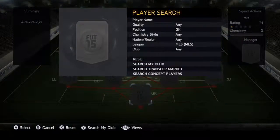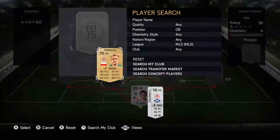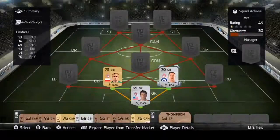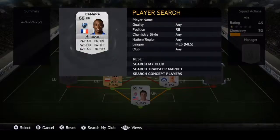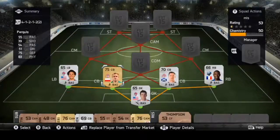Let's start out with my goalie. My goalie is McMath, my left center back is Periqui, and my right center back is Caldwell. My right back is Kamara and my left back is Chris Kloot.